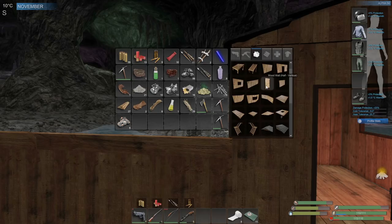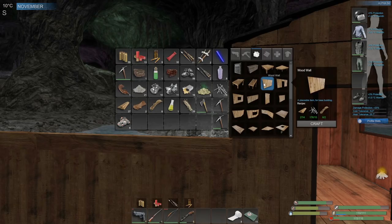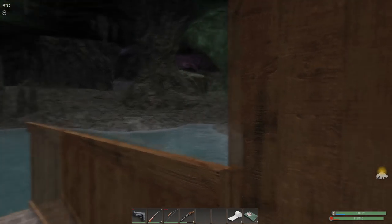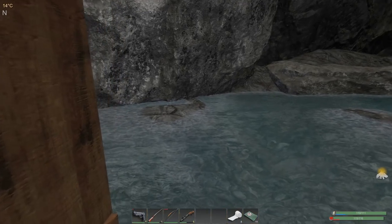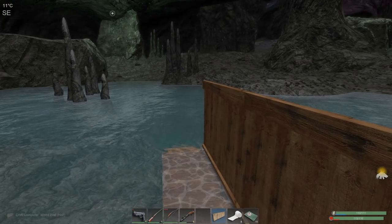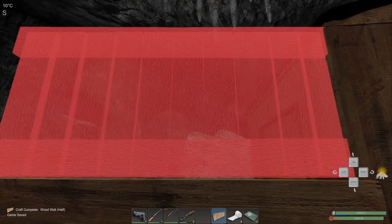Half wall - wait, what is the half wall? Half wall vertical? No, I want a half wall - oh there it is! I can't believe I couldn't find that. We'll put a half wall here to protect me down to this point. I'm focusing on two things: protect from the angle over here, and protect from that angle over there. This is just a start and then once we've used up what we can we'll see what we need to finish.